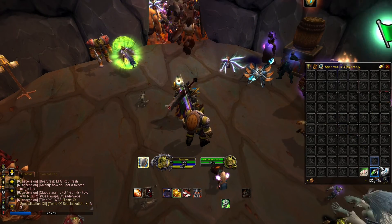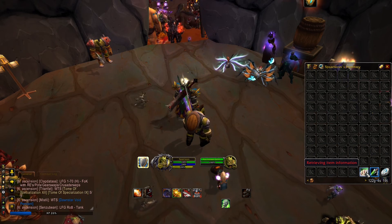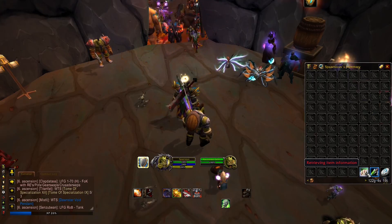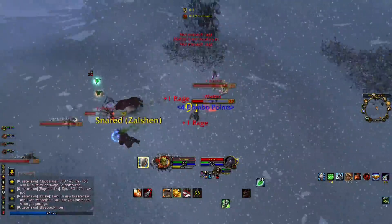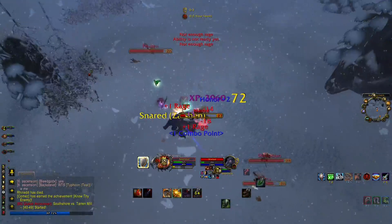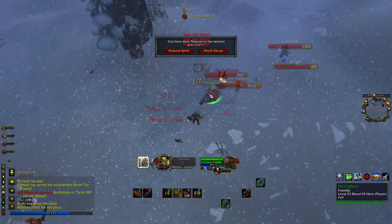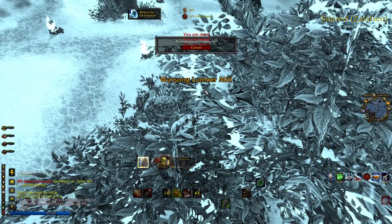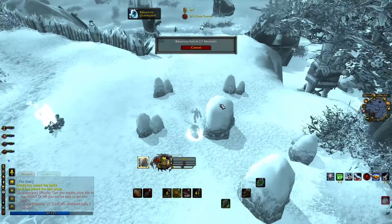Alright, RNG jesus hear my call, provide me with the gap closure abilities and please fix the cards of faith. Let's try to do some damage - 90! One, two - this guy's taking it, holy shit! That was a lot of damage. Here we go, so we're doing a lot of damage plus a bleed on top of it - that's actually awesome.